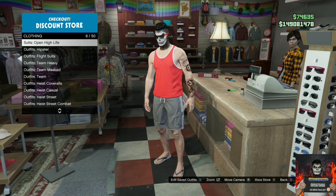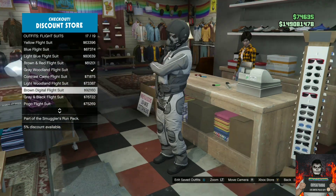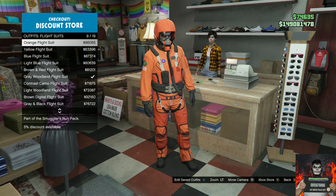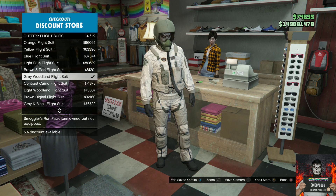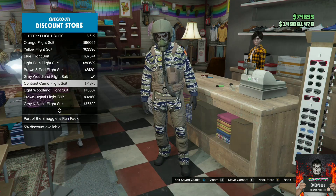Once you're there, go over to the front counter and go over to the flight suits. You will need to purchase any of the flight suits. If you do not own a lot of money, you can purchase the cheapest one available. Once you purchase any of the flight suits, make your way over to the nightclub.